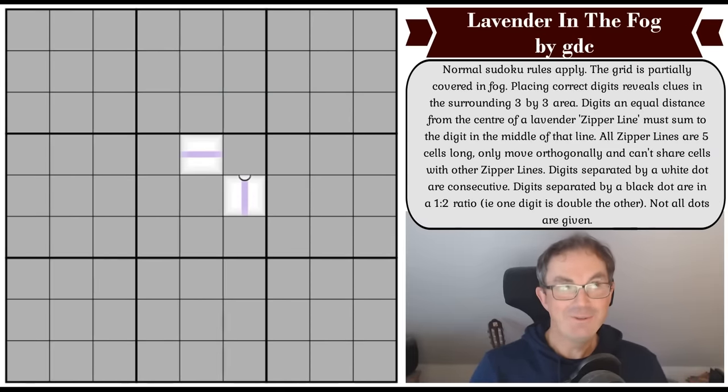Hello and welcome to Thursday's edition of Cracking the Cryptic - sometimes I do forget what day it is - where we've got Fog of War today in the form of Lavender in the Fog by GDC. This feels a very appropriate puzzle for me to do after yesterday's puzzle.